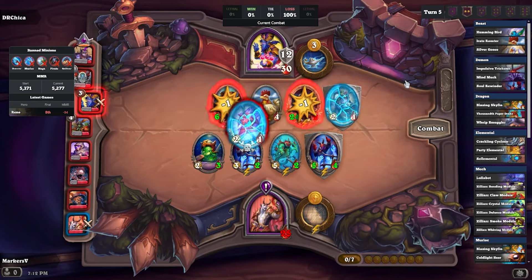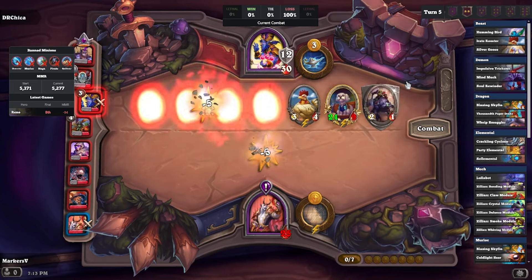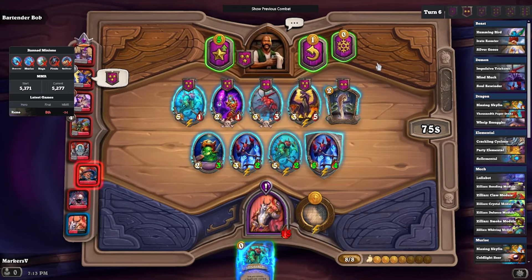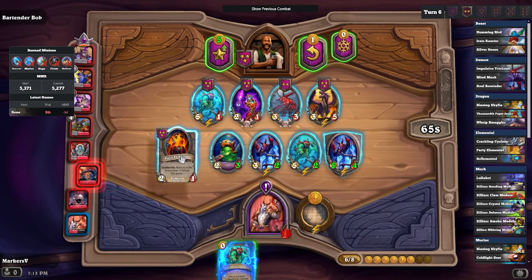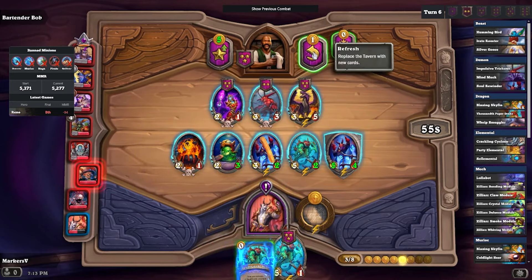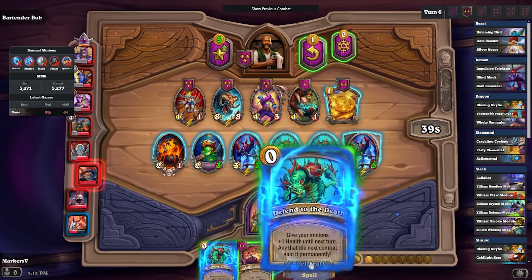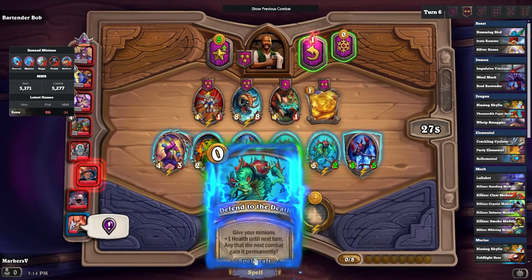We take a second Soulsinger and a naga that gives plus one health if our minion dies, making the stat change permanent. But everyone died and we took a straight L — lost 10 health, sitting at 15 now. We take Chef's Choice and pull probably the worst elemental we could have pulled, but okay, I guess.